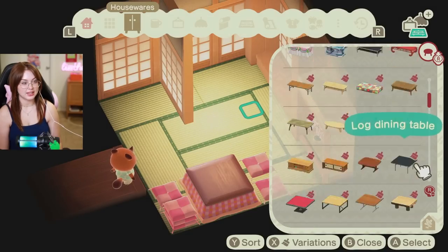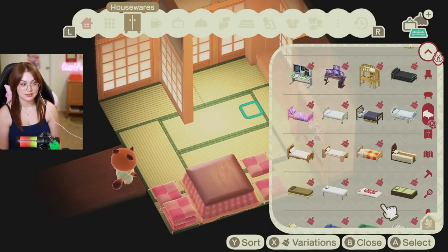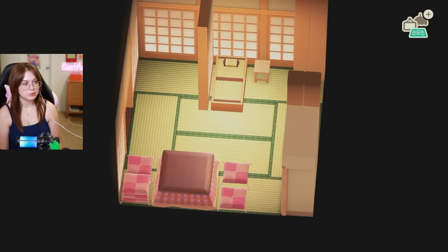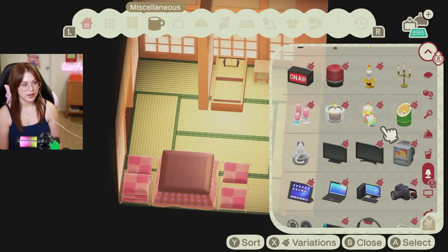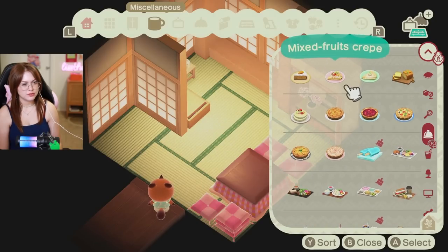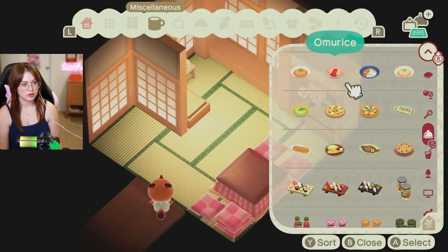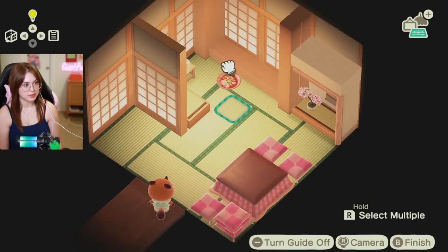Shino is going to have like the most beautiful, luxurious bedroom you've ever seen — that's just who she is. Part of me wants to use the futon, but I think we'll go with the tatami bed. And this little box shaped seat — I wonder if I could put something cute on you. Maybe a little candle. Oh, that's adorable. I love that. Oh, I totally forgot about food on top of the table. What do you think Shino loves to eat? I like that this shoyu ramen is pink — we're going super pink.